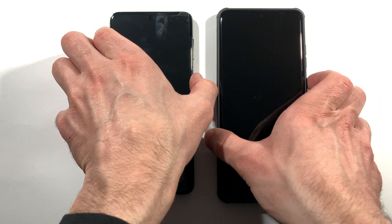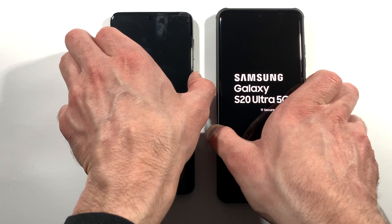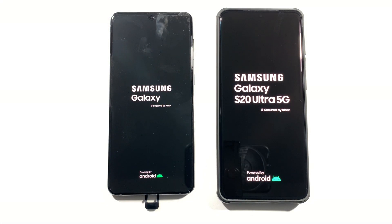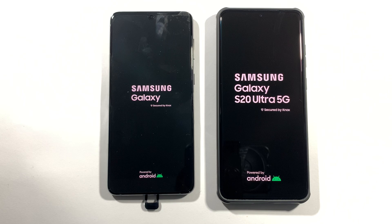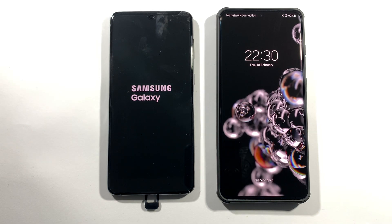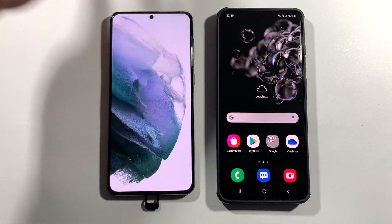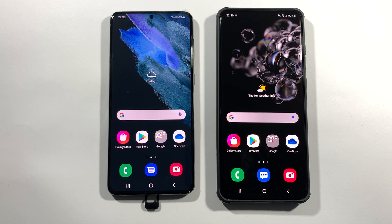Right now let's quickly turn them on at the same time. 3, 2, 1, go. Let's see which one of these two devices is faster. There is a lot of flickering when I focus here — now it's great. Let's see which one is faster at boot up. Samsung Galaxy S20 Ultra boots first, and the S21 Plus is just a little bit slower.